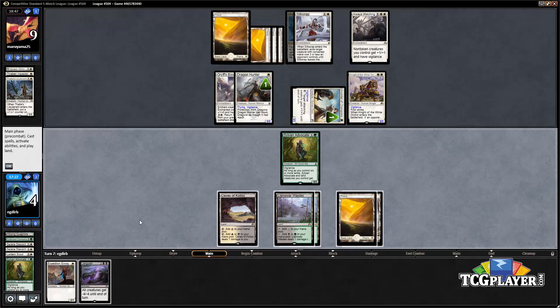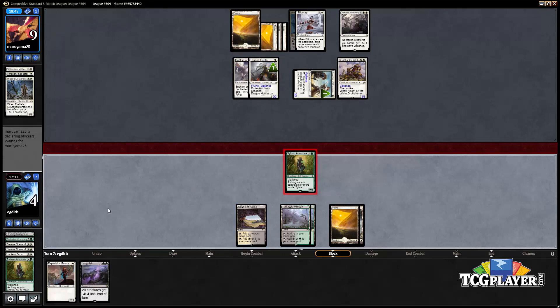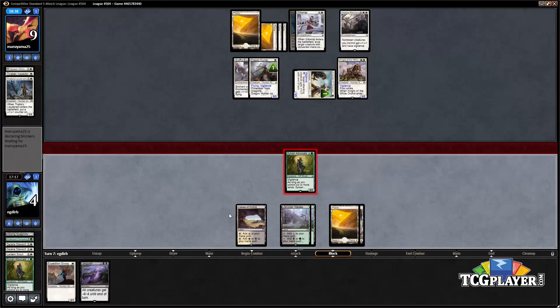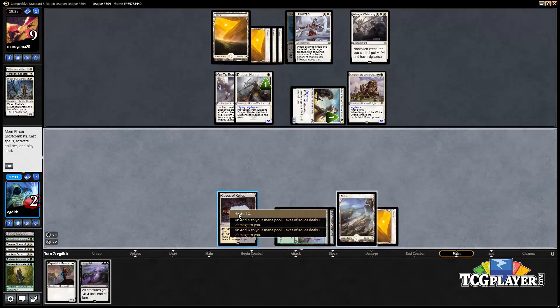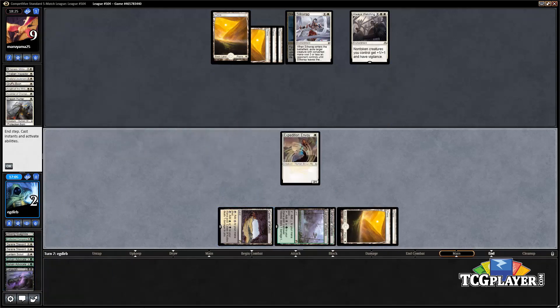Drawing Languish is going to basically allow us to stay in the game, though we're still in a bit of a rough spot given our lands. Let's attack with the Advocate first since it's gonna die either way, then cast Languish and replay the Envoy. Our opponent might be wondering what we could possibly have. But basically any creature our opponent could have at this point is going to represent lethal damage. This wasn't really the moment we wanted to draw Languish, but we'll take it.